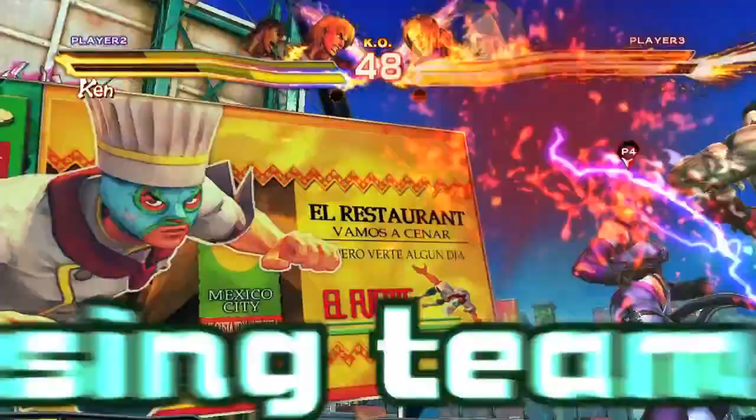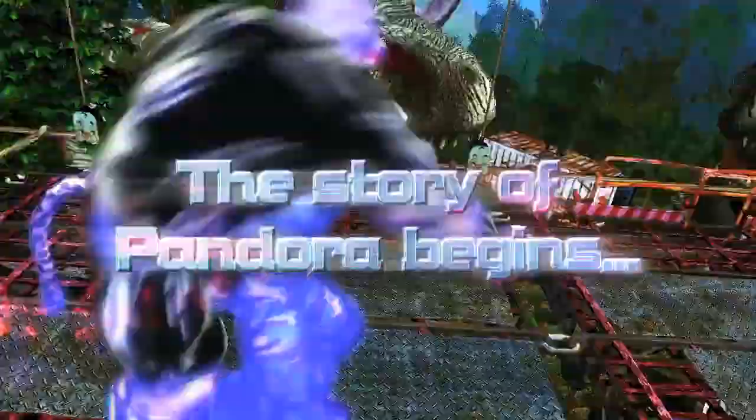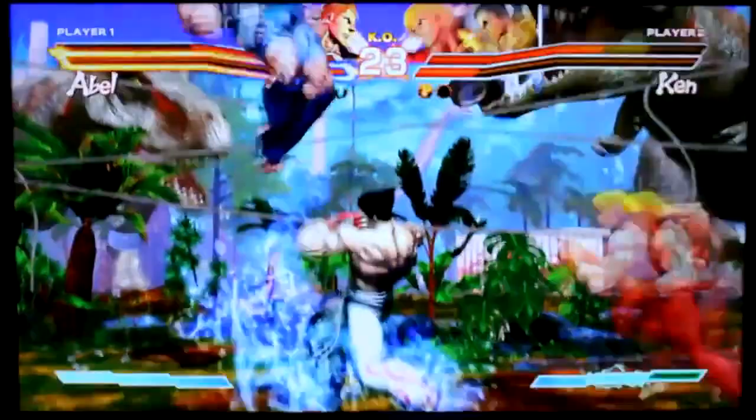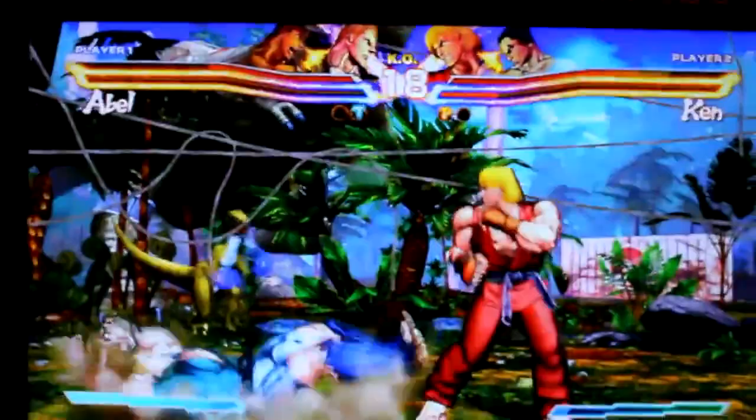However, Street Fighter X Tekken is looking to integrate a bunch of system mechanic changes. There's the cross-assault mode, there's the mode that allows you to enter Pandora, there's now the gem system, and there's the tag mechanic after you do a chain combo and bring in your other character. There are just so many things in Street Fighter X Tekken's system that it can be mind-blowing. It's a game that's hard to watch, but when you actually put your hands on it, it makes way more sense.